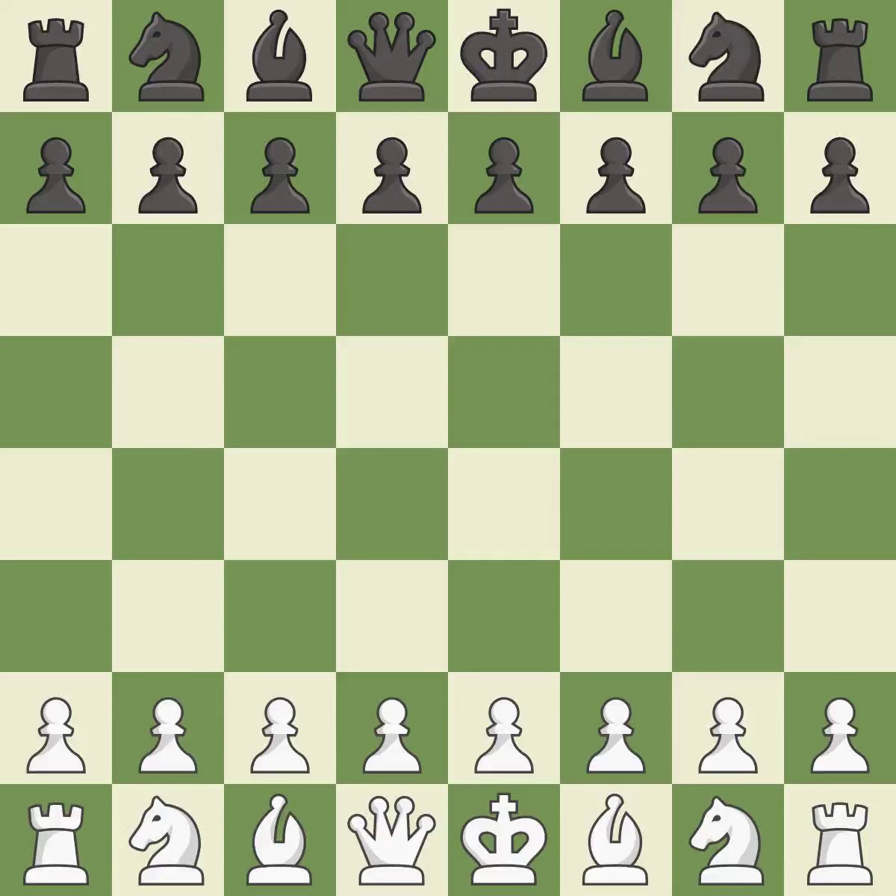Giveaway — one player was winning but then gave it away. That game was pretty competitive. The opening was balanced. Both players navigated the middle game well. Black found some nice moves in the middle game.